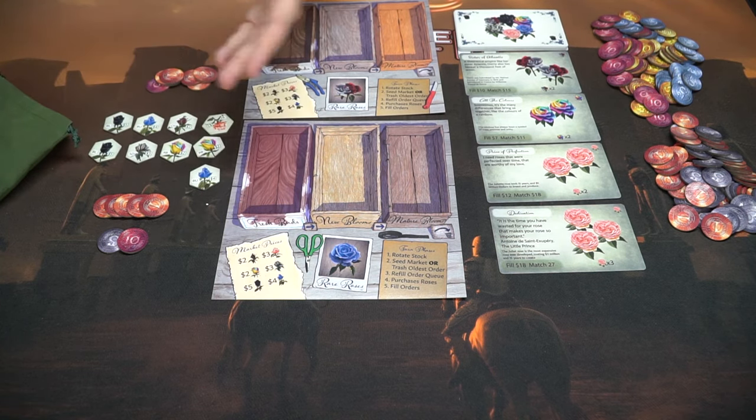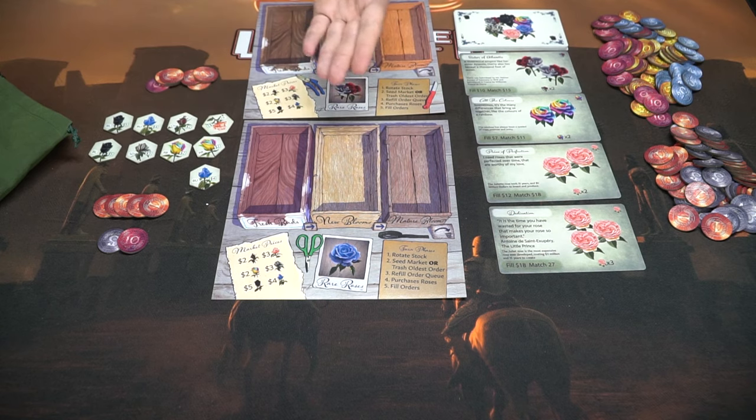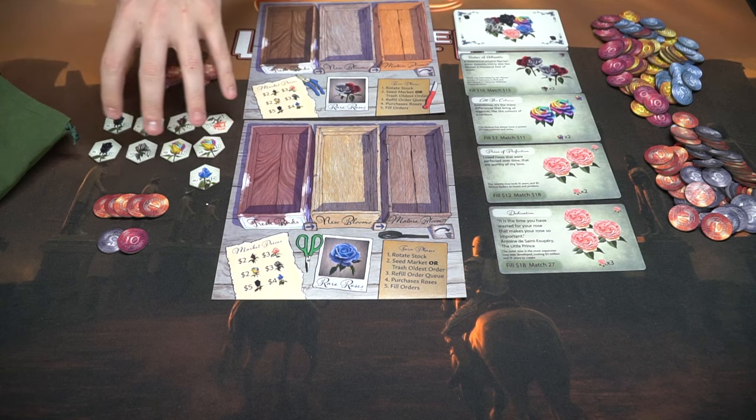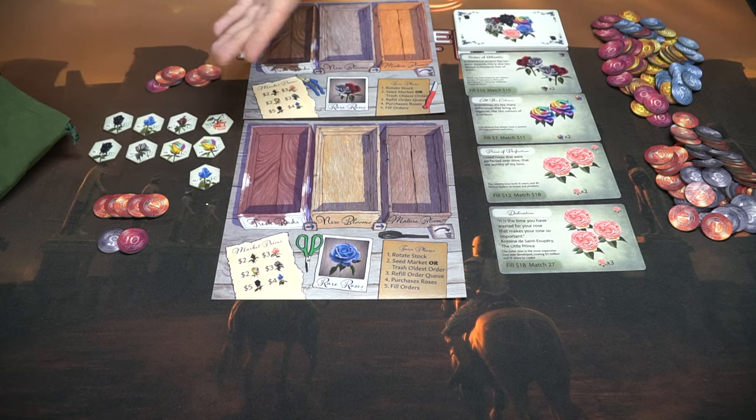After pulling the three seeds out, you've seeded the market. If you want, you can seed it more by spending currency: the first additional seed costs one, the second costs three, and the third costs five. This limits your money but gives you more opportunity to pick up different types of rose buds.